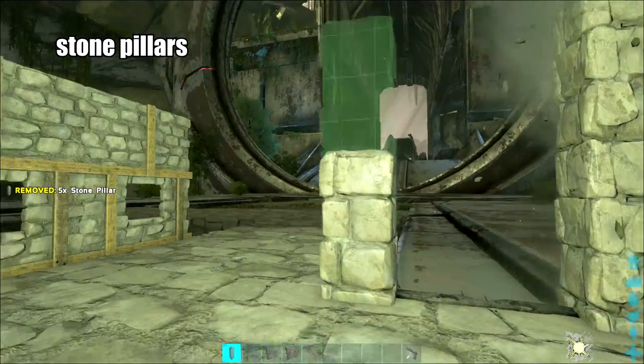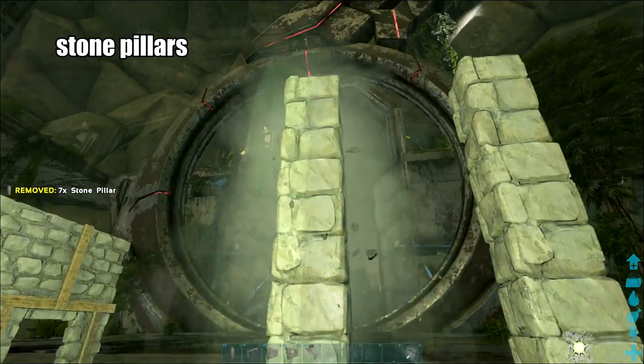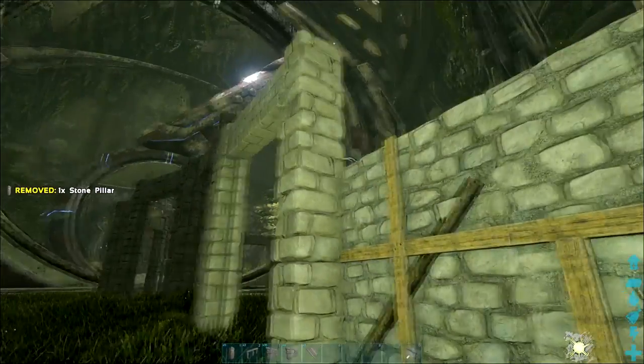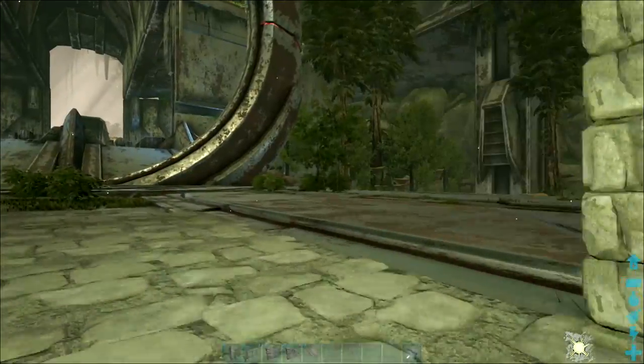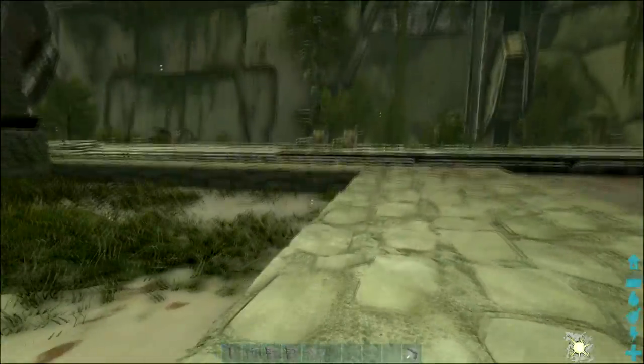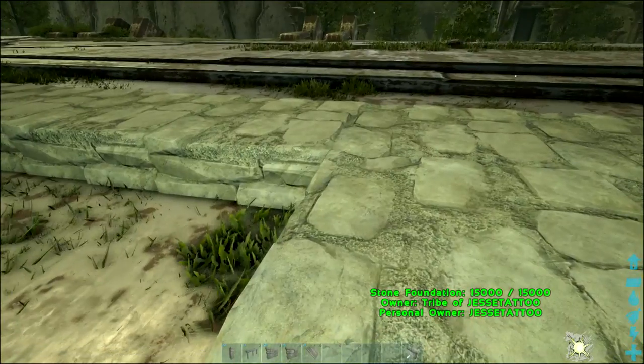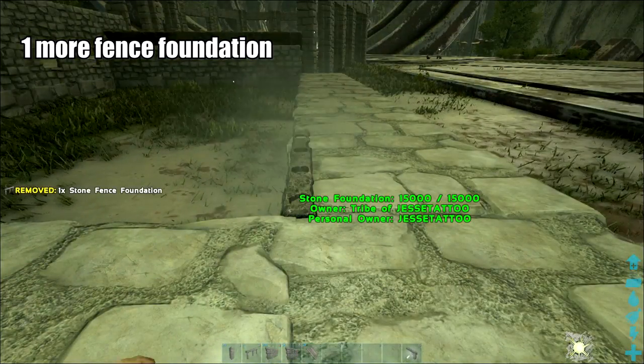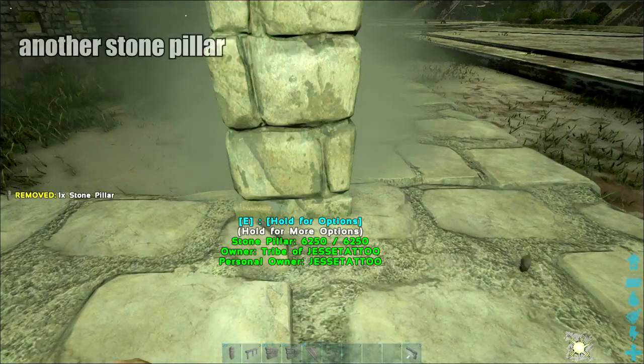Go a couple high — this one being a little bit higher than the other one. I actually went too high on that front one, but I'll go back and fix that later. In the inner corner, stick one more down so we can add another pillar there.